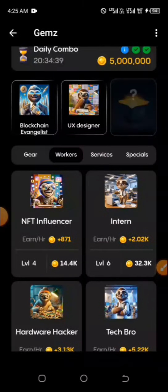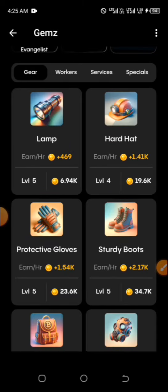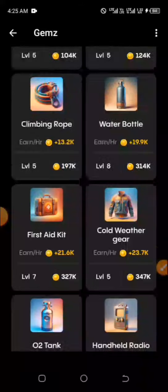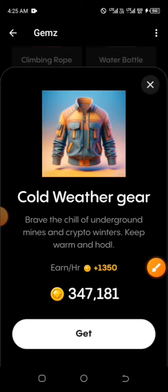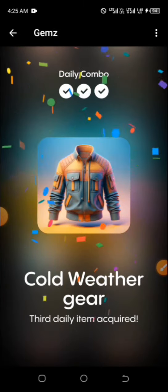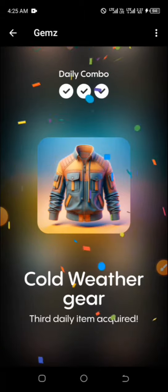Click on the gear at the top, then go down and look for Cold Weather Gear. You have it right there — click on it and then click on get, and that's exactly how it is. Kindly ensure you like this video, share with others, and don't forget to subscribe to this channel.